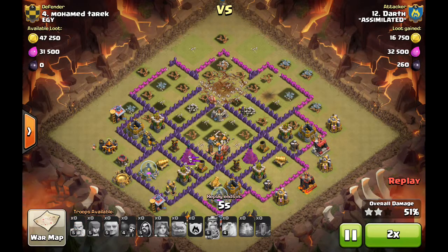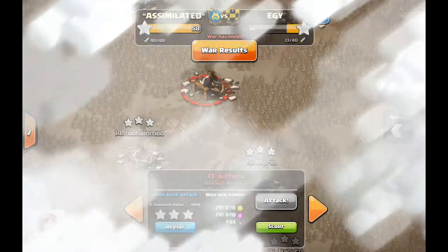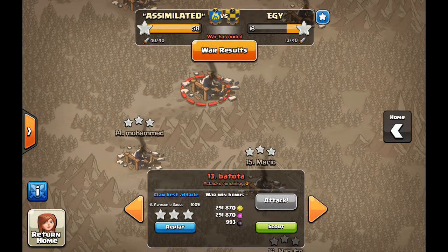It was not necessarily a very low-level Town Hall 9 — it had upgraded X-Bows, just very low-level heroes. But for a Town Hall 8, it was a very good attack, good enough for a two-star. Sometimes you need a Town Hall 8 to hit up and get that two-star to allow your Town Hall 9s to hit down. Great job there from Darth on the lowest Town Hall 9.